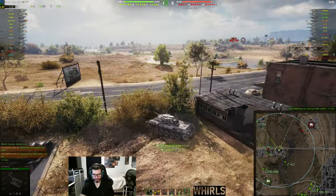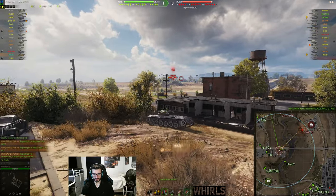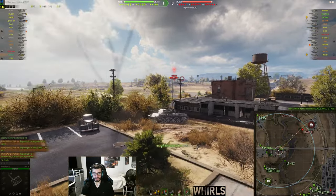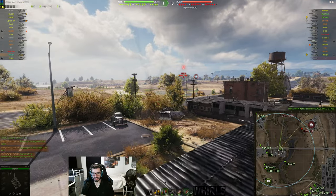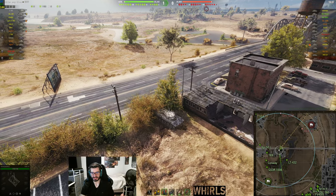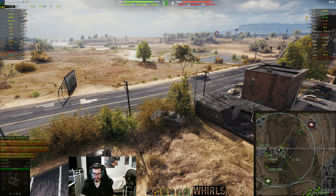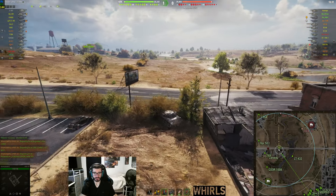Watch how I keep myself in the bush line — keeping the bushes between me and him so I don't get spotted. And in the meantime, I spot the Hawk 30 behind me. I don't know how I spotted this guy; he must not have great concealment. Keep in mind, I do have CVS and 496 view range on this vehicle, so that certainly helps. I was very surprised to spot him from such a distance.